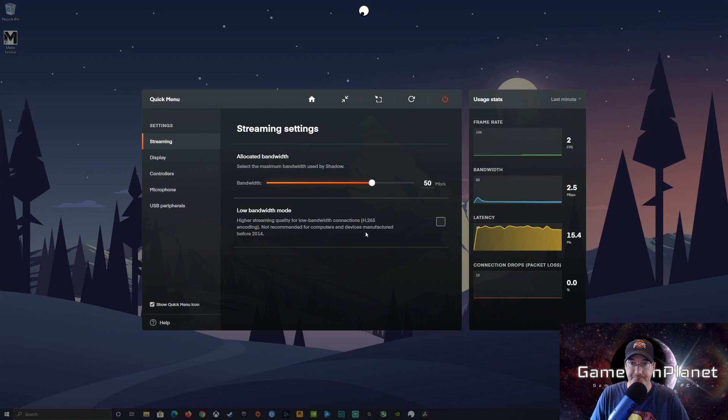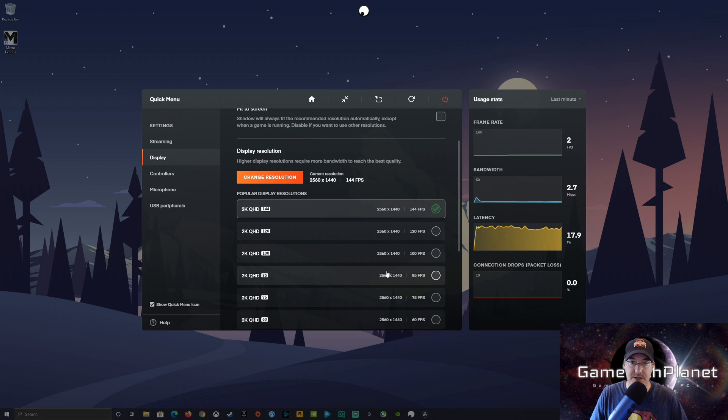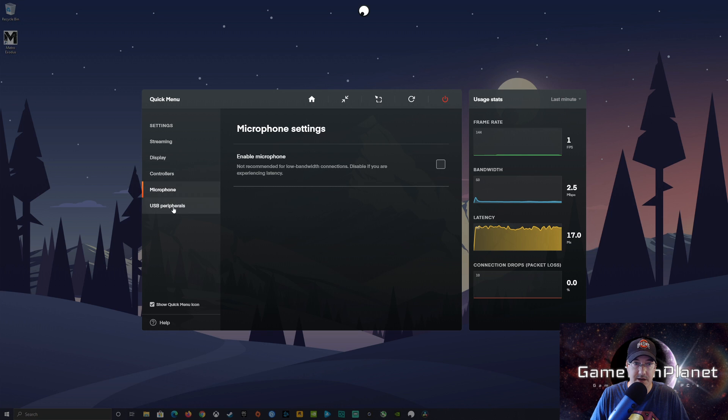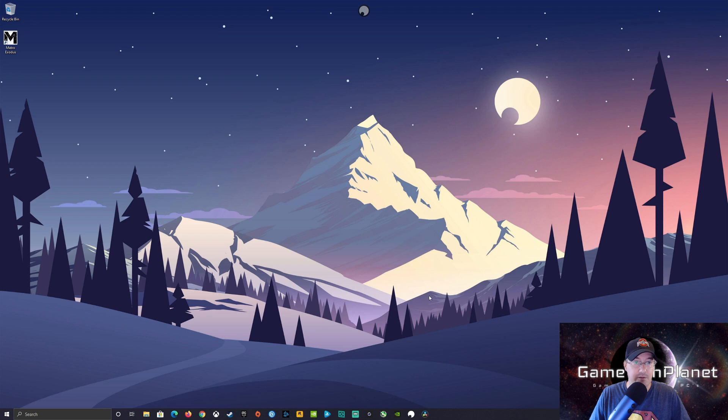So here we are on Shadow — we're booted up. We're on a PC. This is not a cloud gaming platform; this is a cloud PC platform. You have a lot of options you won't have with other services. Shadow will recognize almost any resolution monitor, phone, or tablet you're using, and it'll run variable FPS — it works just like a PC plugged into that device. All your controllers will be there, you can forward USB peripherals, all kinds of stuff. Completely different from just bringing up GeForce Now or Stadia.